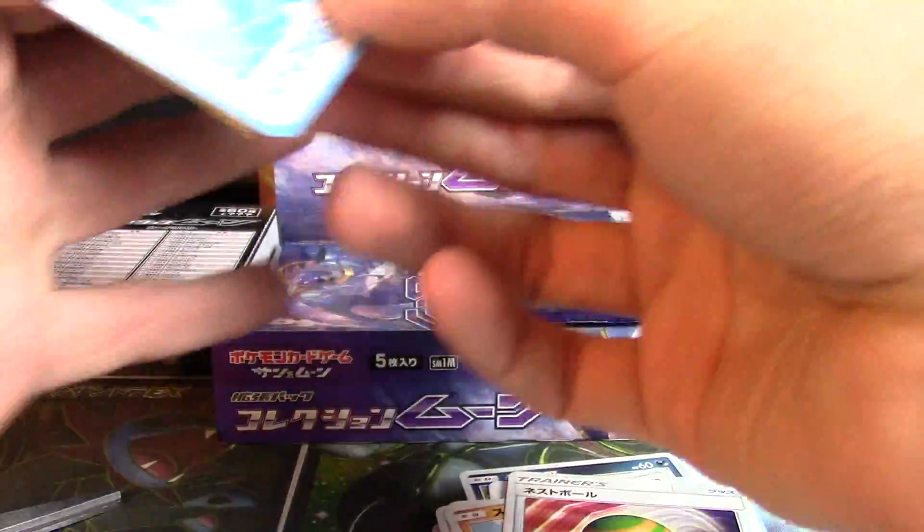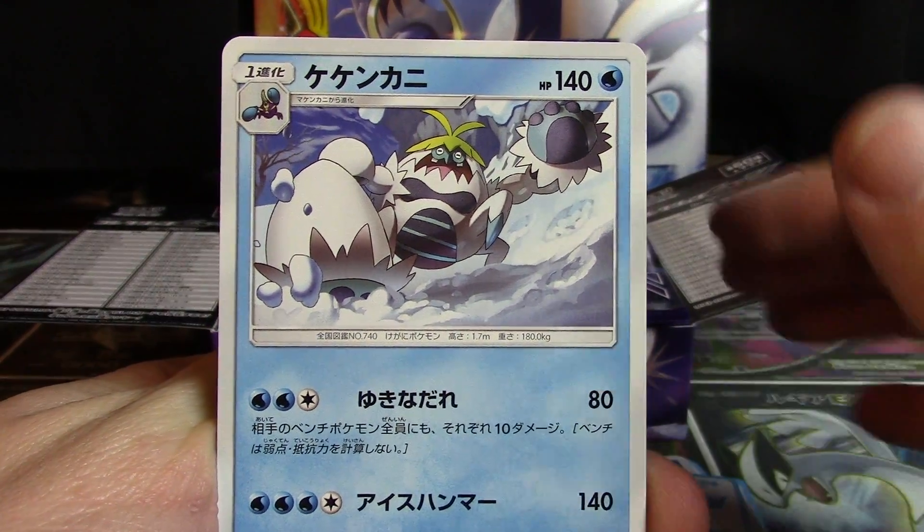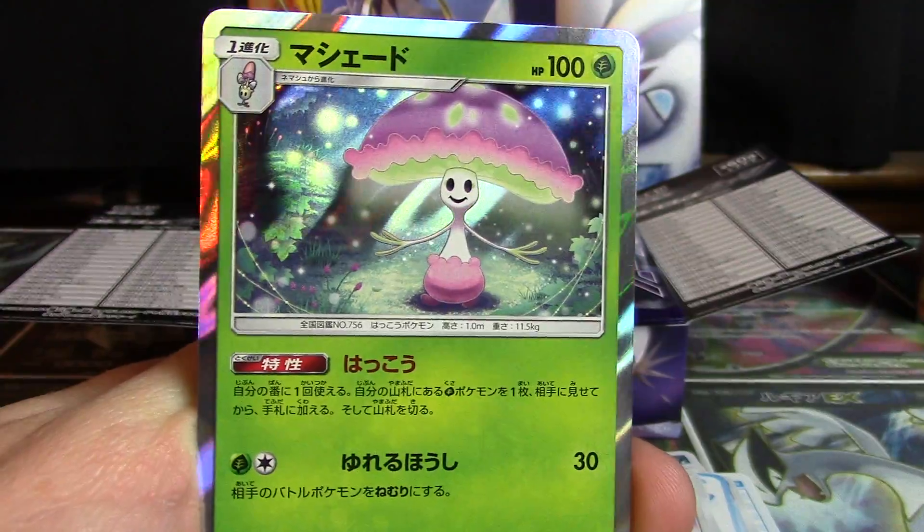It just kind of hit me how many ultra rares and hyper rares are available to pull from each set — it's very challenging. Crabominable, Rattata, Hypno, Eevee, and a Sheenotic holo.